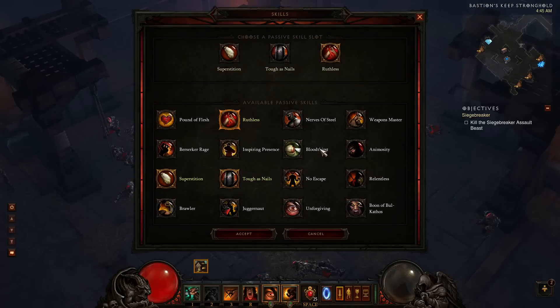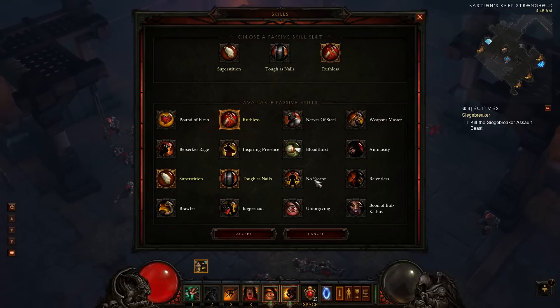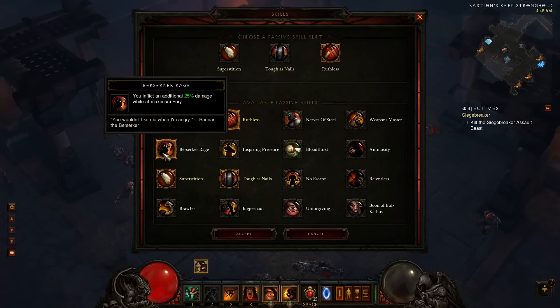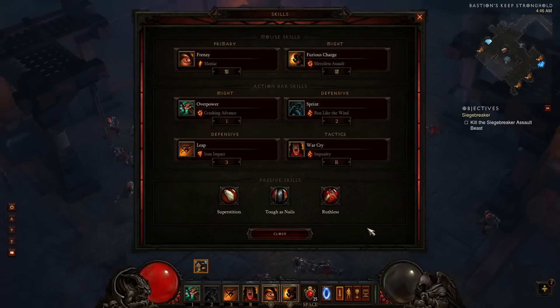If you are running with a lot of good gear with a lot of life steal, you might want to give Bloodthirst a try, but honestly I don't know how good that is because I don't have the DPS to make it shine. No need for Animosity and things like that. I have also run a variant with Berserker Rage for some boss fights when I was undergeared — I'll work that into the gearing part of the video. But the mainstay of my build, the way I run it normally, is with Ruthless.